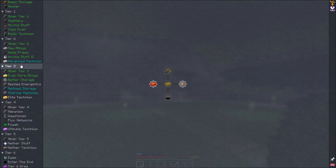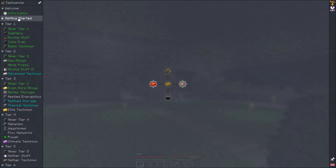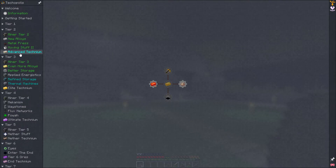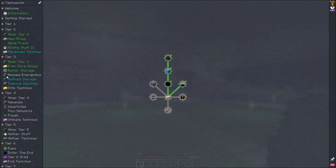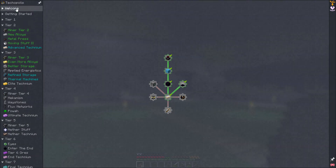This tier is done, this tier is done. This one here we need to waste our advanced technolium ingots, but I'm just going to buy those with tech dollars because you can. These two we actually need to spend, which feels like a waste since they're hard to come by. Technically we have up to tier one completely done.